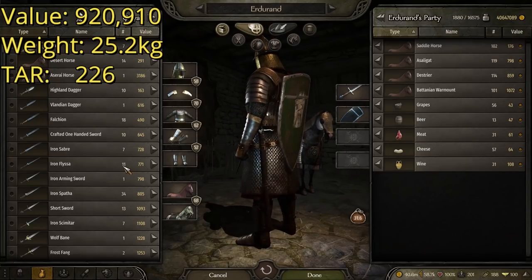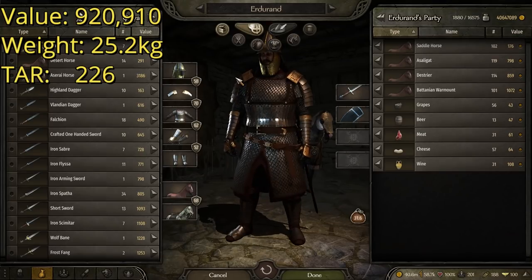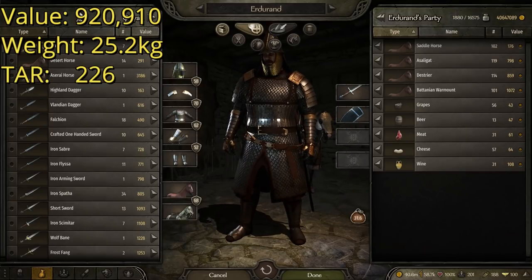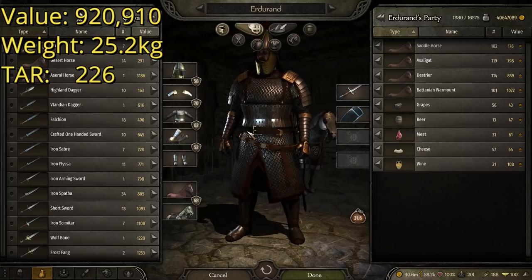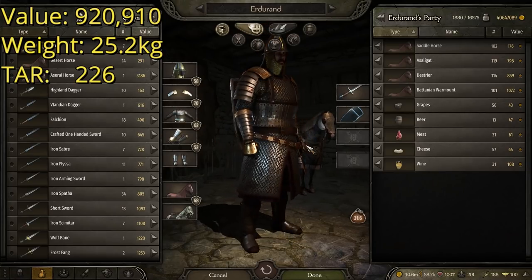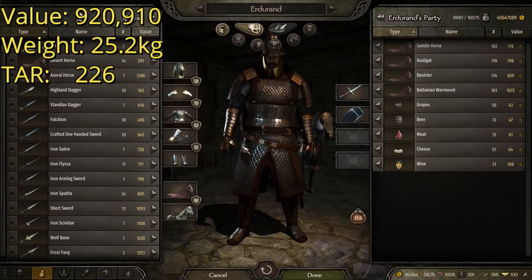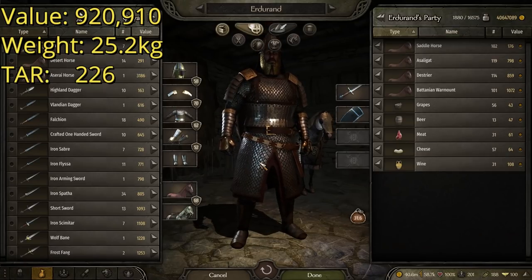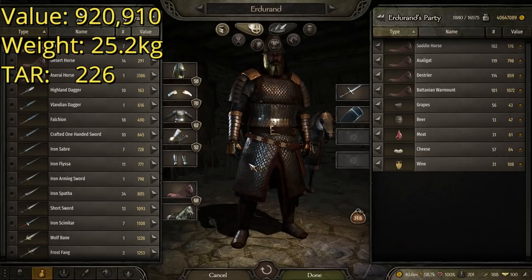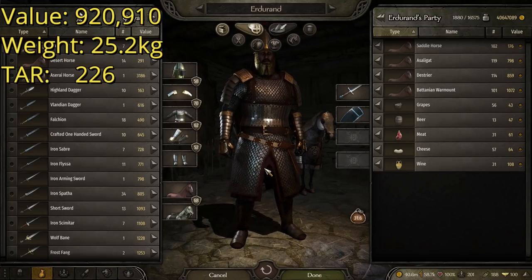As far as appearance goes, I think this one matches the best out of any of these suits — mainly because it's clear that this stuff was all meant to go together. I don't care much for the helmet, but if you're going for just stats, this is the all-around best suit you can build in the game. With stats in mind, this one has a total value of 920,910 gold — the most on this list by far. It comes in with a weight of 25.2 kilograms, so just slightly heavier than the last one. And despite having some of the best stats in the game, it's not the heaviest armor. A total armor rating, or TAR, of 242 — 42 whole points better than the worst suit on this list and 16 points better than number two.